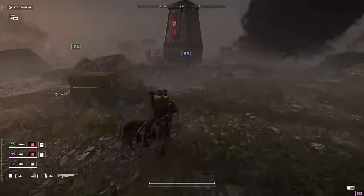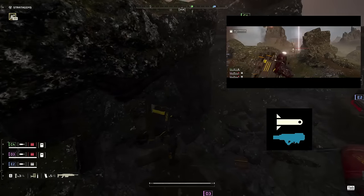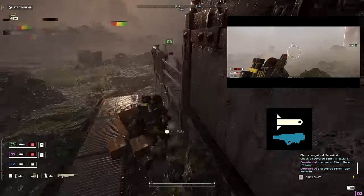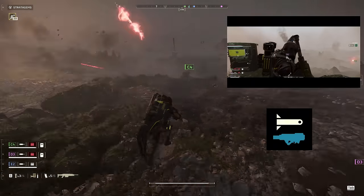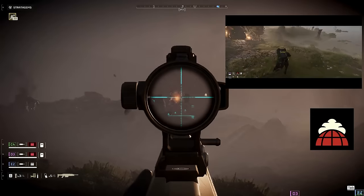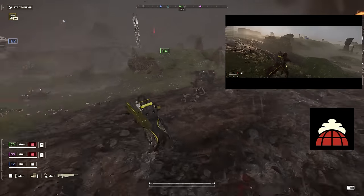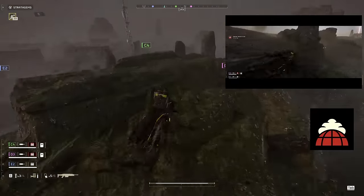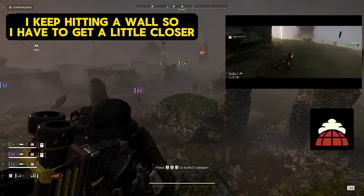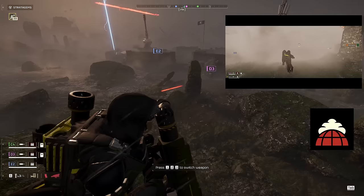For stratagems, we'll be taking a potent mix of the Spear, Orbital Smoke Strike, Eagle Air Strike, and the Orbital Laser. The Spear works amazingly well with smoke, being able to target enemies through it without letting the bots get a good beat on you. It also lets us help out our team from up to 300 meters away, which comes in real handy for sniping out the occasional Hulk chasing down one of our squad mates. Smoke weapons and stratagems are so underrated against the bots — I'm going to show y'all just how effective the Orbital Smoke Strike can be. Creating on-demand cover for getting out of tight spots or to slow down a horde of bots is just incredibly strong. If you've struggled with getting pinned down and shot to pieces, the Orbital Smoke Strike might be the answer, and it's got a real low cooldown at only 100 seconds.